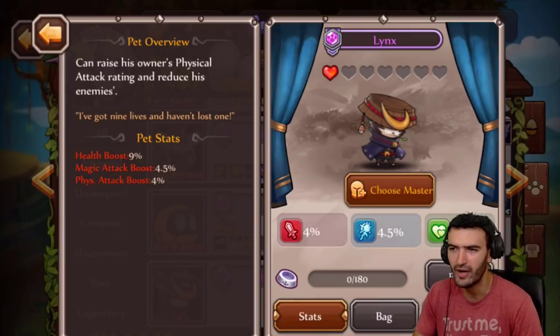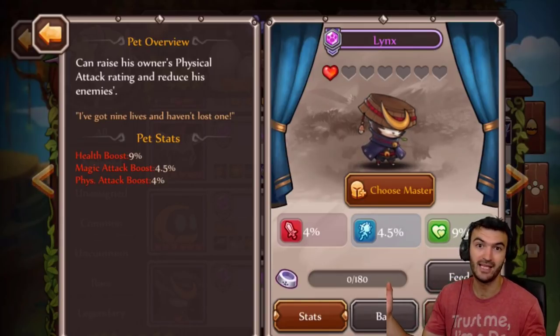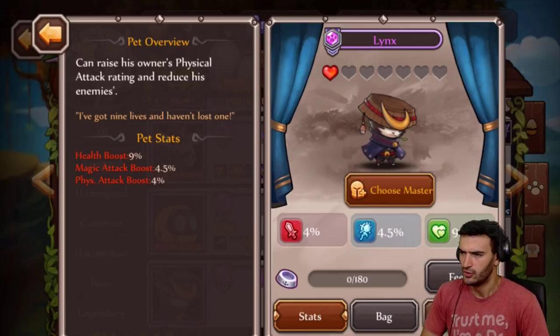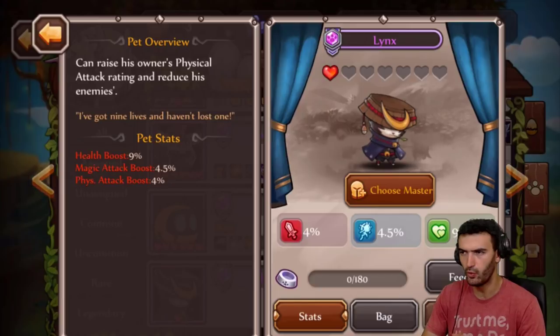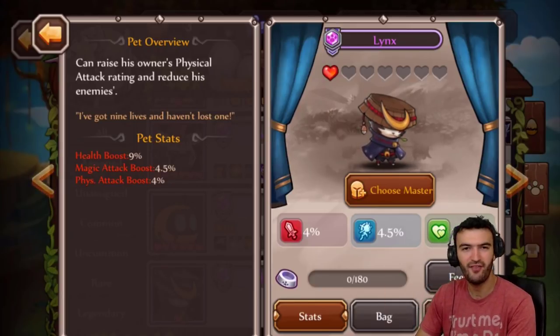Here we are at the pet overview. He can raise his owner's physical attack rating and reduce his enemies' - that's pretty cool. As if we don't even have enough physical pets in the game. The strange thing is he seems to be better for magic heroes. 4.5% magic increase, 4% physical increase, and 9% health - so a lot of health, kind of equal on both.